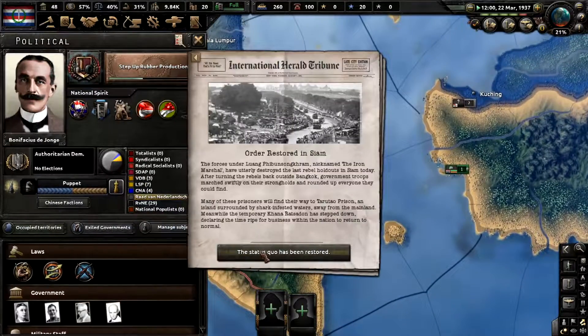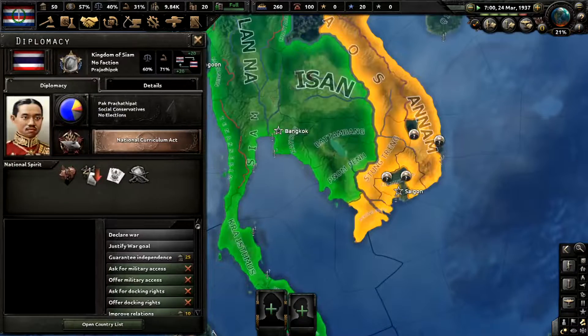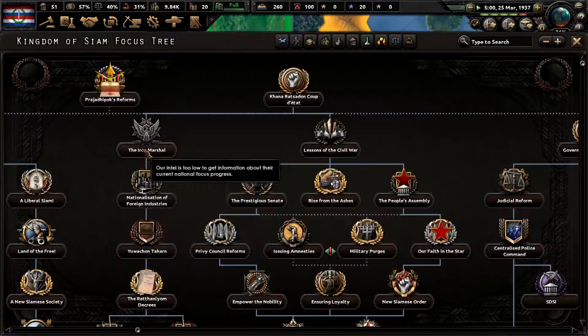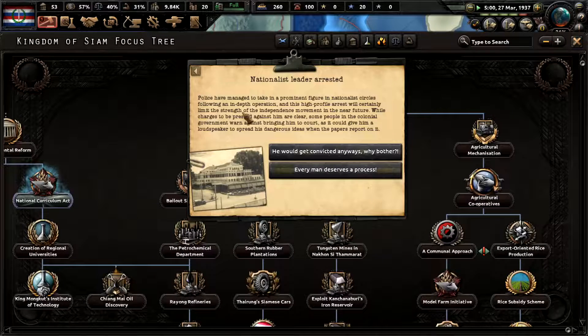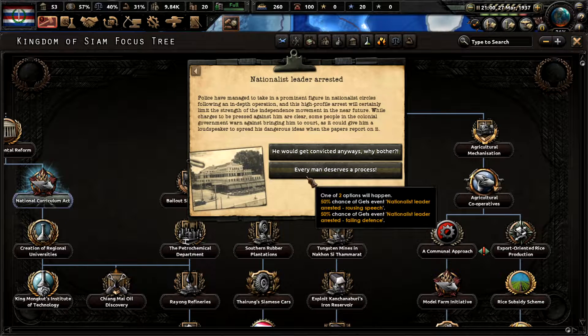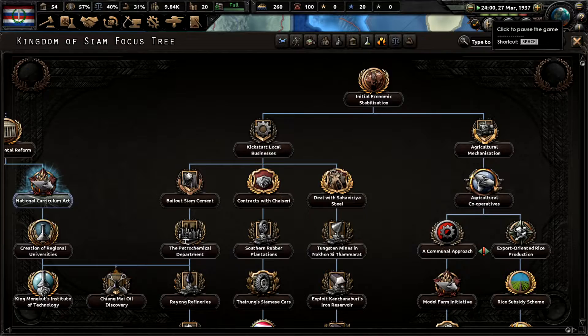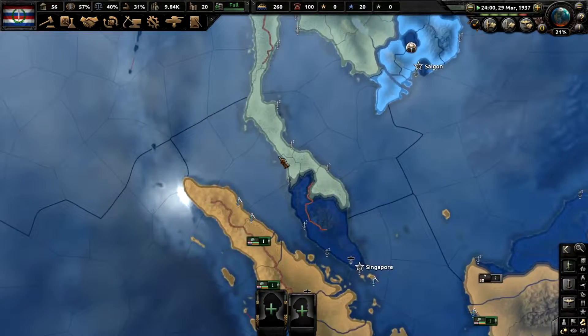This war will break up soon. I'm just going to get that strength up. Kingdom of Siam — the nationalist movement is registered, every man deserves a process. The strength of the independence movement shrinks, the unity grows. We have to risk it — let's get lucky. Get the strength up.